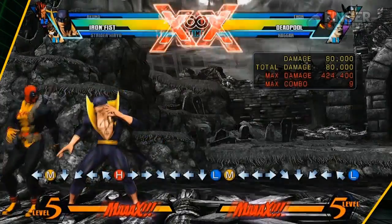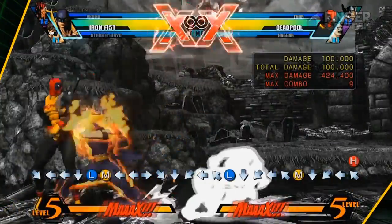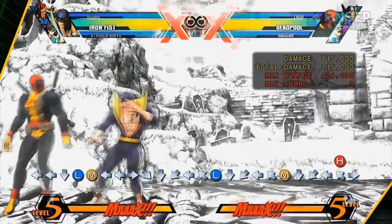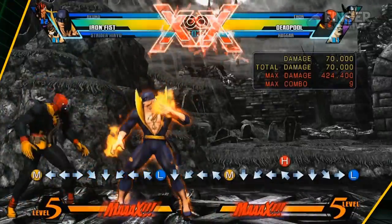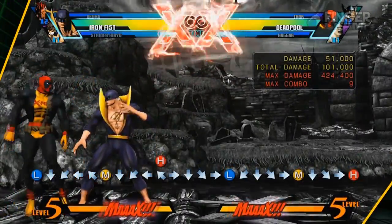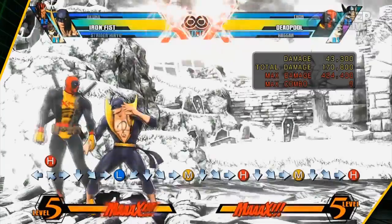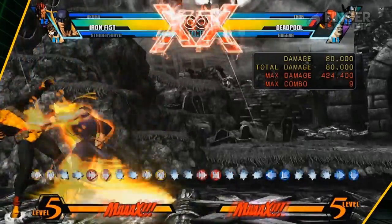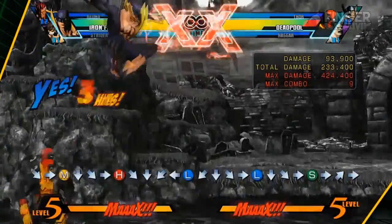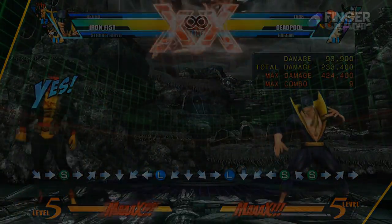Let's talk about his specials — his wreckers. His wreckers can be chained in any way you want them to, except for the ones that come out of the specials, which can only be done after you've done two other wreckers. I do warn you: do not do medium or heavy wrecker on block, because they're unsafe. Only use the jab version of the wreckers to hit confirm.